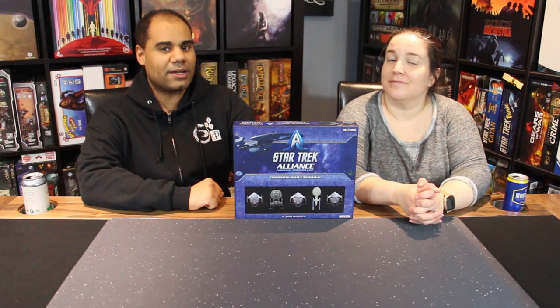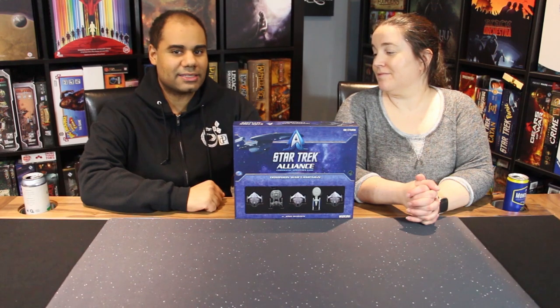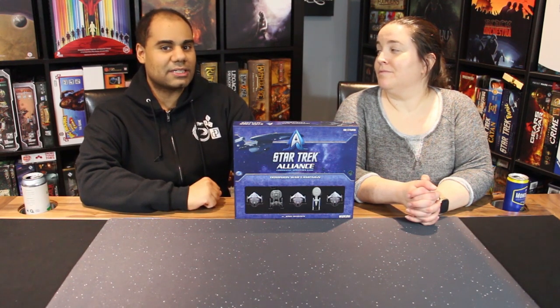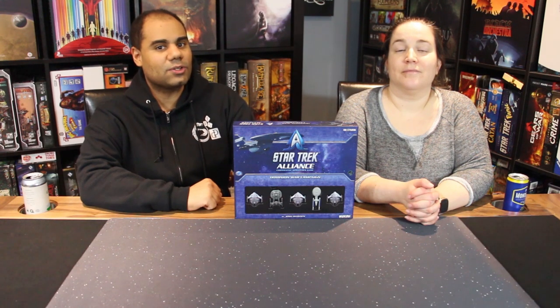In Star Trek Alliance you lead your Federation ships into battle against the Dominion, who are coming through the wormhole and threatening to take over the Alpha Quadrant. This campaign box includes the Akira class and Excelsior class ships. You name your captain, level up starting with six experience points, pick upgrades, crew members, and abilities across many missions — hopefully gaining more XP while limiting Dominion influence and saving the Federation.